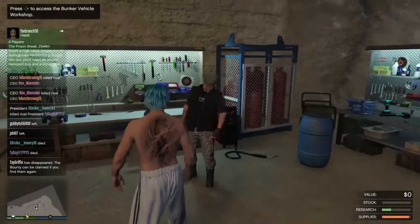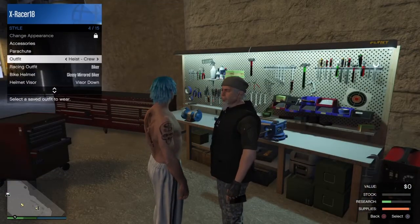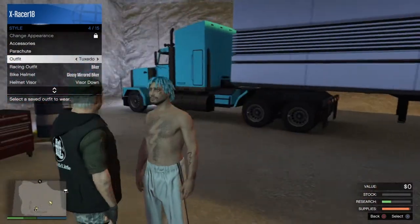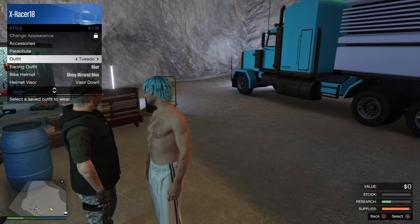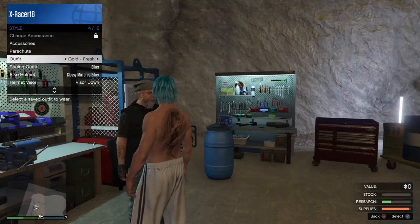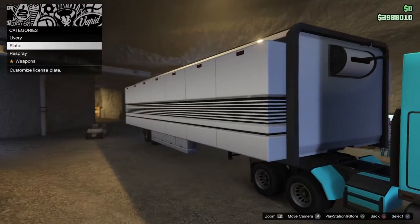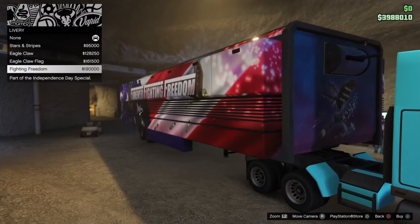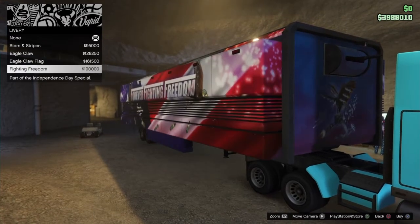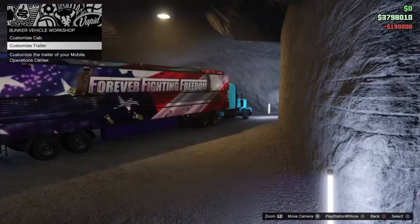I'm in my bunker — let me change my clothes because the Independence Day DLC, part two of gunrunning, came out. They added some pretty nice stuff. I have some of this from last year but they added new liveries for your trailer. I'm trying to pick between this and the eagle claw — I kind of like the eagle claw better. I think I'm just gonna go with fighting freedom.